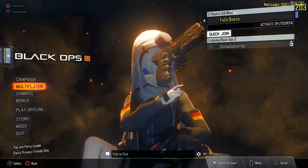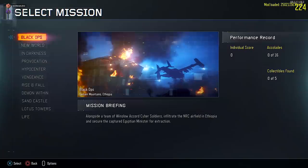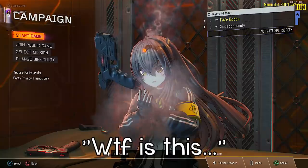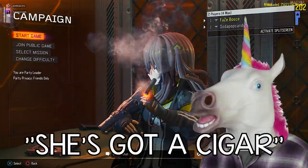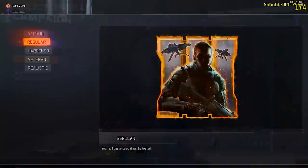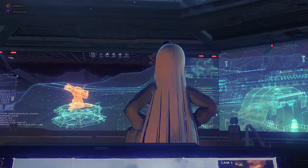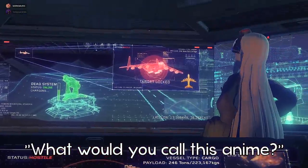Oh my god it looks so stupid — the girl's just sitting with two pistols crossed. We have to start from the beginning. There it is! I have no clue what's going on — and the cigarette. Alright let's go, I can't — oh wait, can I change the difficulty? Oh god, what are you doing? Blazing. No one cares about the cutscenes, it's all nonsense. They still have male voices. Hey, don't be judgmental — just go with the flow. Oh there's my pistol, what would you call this anime?